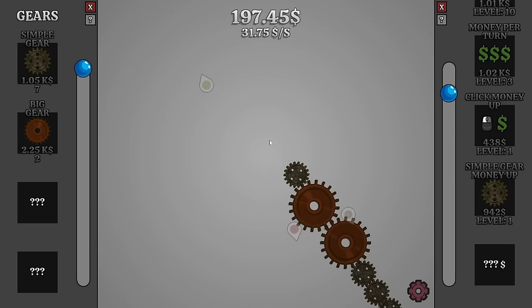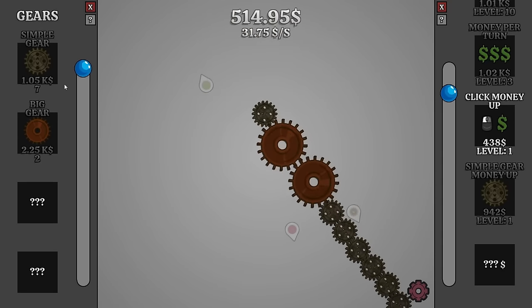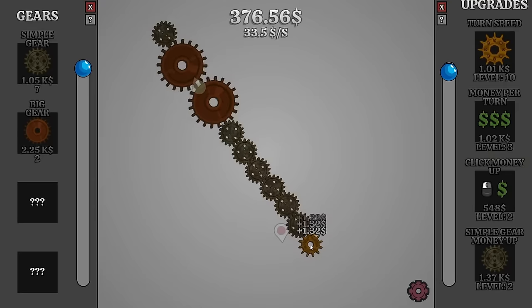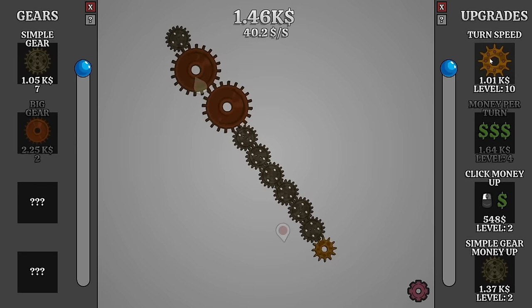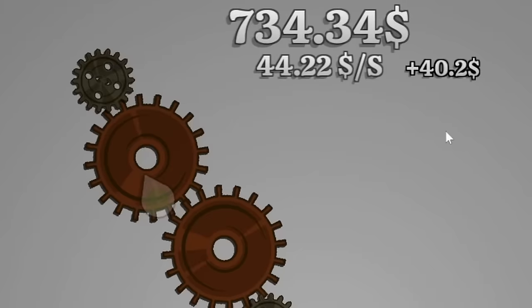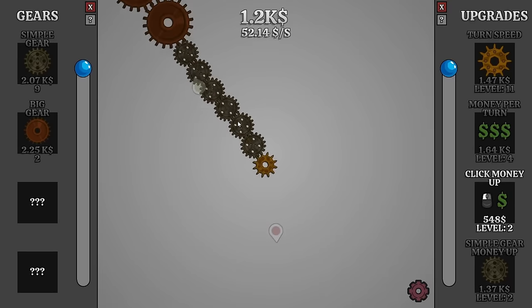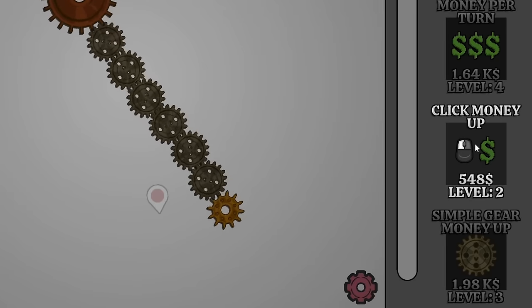Now we're making 29 dollars a second, although they're getting expensive pretty quickly so simple gears are the way to go. Now the simple gears cost a thousand, so let's get the simple gear money up again. Now we're making an extra 30 cents per click - my clicks seem so helpful right now. Let's just get better money per turn. If we increase the turn speed again we're actually getting more money per turn. Now we're making almost 50 dollars a second and getting closer to the machine. Now we're getting 55 dollars a second.